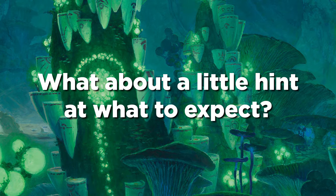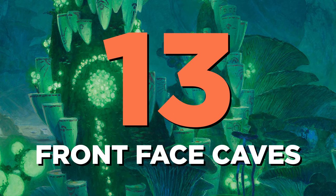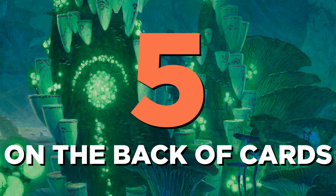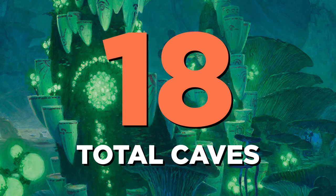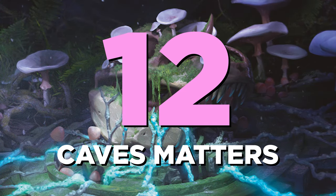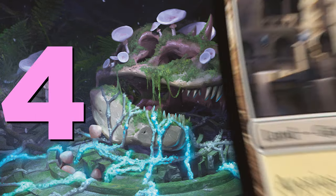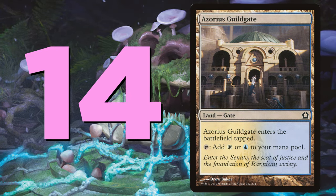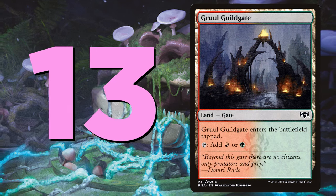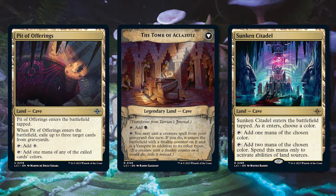So what about a little hint at what to expect? In all, there are 13 total caves on the front side of cards in the set, plus an additional five on the back face of double-faced cards, for 18 in all. When it comes to cards where specifically caves matter, there are 12 in total, with the most of any color in green. For reference, Return to Ravnica had 14 cards for gates-matter, and Guilds of Ravnica block had 13 cards for gates-matter. So you can really expect the footprint to be similar, though these all are in a single set rather than spanning across a block.